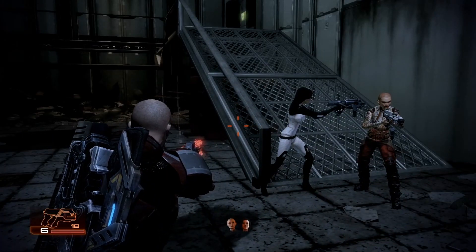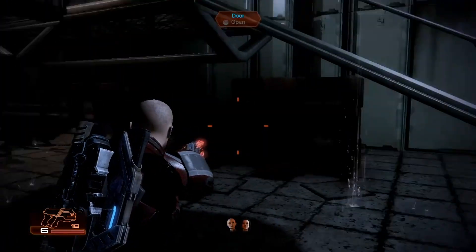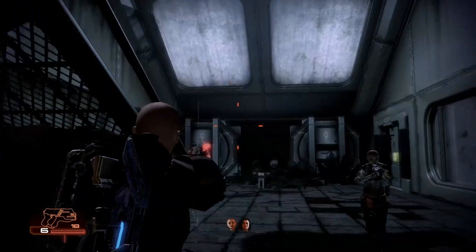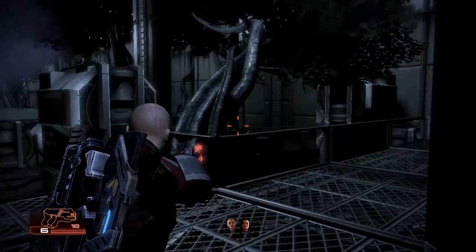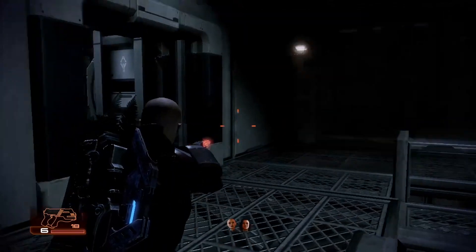Jack was a Cerberus test subject designed to be the next perfect human. However, a guard subjected her to mental and physical torture in order to keep her emotions at peak. All of Jack's anger and hatred stems from being a Cerberus guinea pig. So in the words of Kylo, she needs to let the past die — kill it if you need to. And to do that, she wants to plant a bomb at the heart of the Cerberus facility where she was raised.